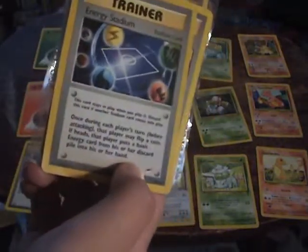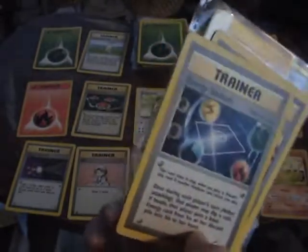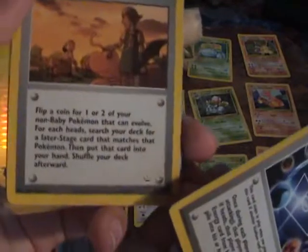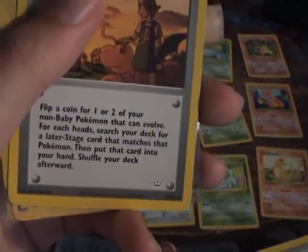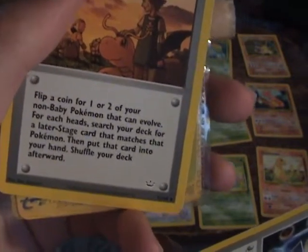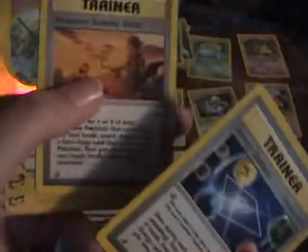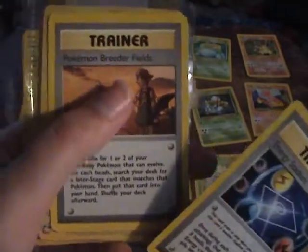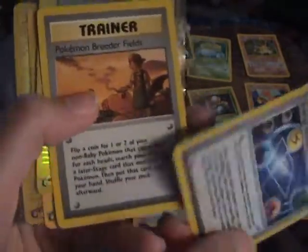Energy Stadium lets you flip a coin; on heads, you take an energy from your discard — again, very good for getting energy back fast, especially since you're discarding them all the time. Pokémon Breeder Field is also good: you flip a coin for one or two of your non-baby Pokémon that can evolve, and for each heads you search your deck for a later stage card that matches that Pokémon. This can help you get Charizards and Venusaurs, and even Ivysaurs and Charmeleons, faster.